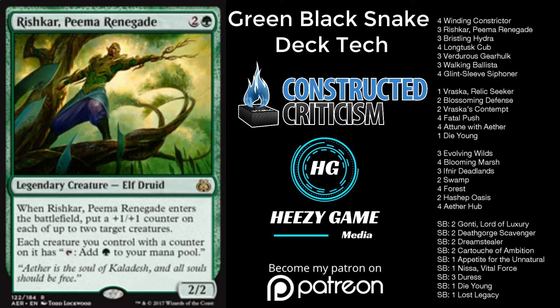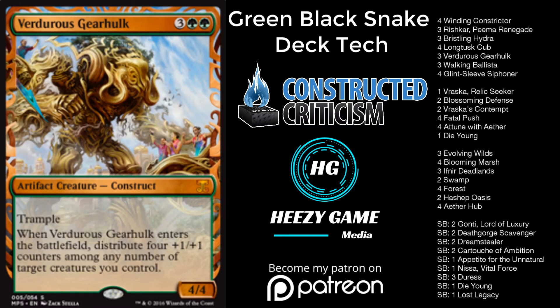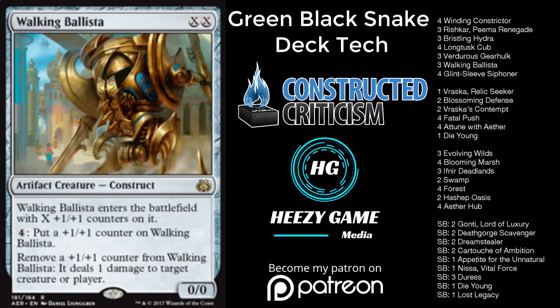We have three Verdurous Gearhulk. I was trying two Verdurous Gearhulk, two Bristling Hydra, and two Ripjaw Raptor for the Walking Ballista synergies — but in a format with a ton of diversity, if you know your opponents are on straight Temur rather than four-color energy with gods, Ripjaw Raptor does make a lot of sense. However, in a format with a diverse set of energy styles, just curving out is better, which is the reason for three Gearhulks.